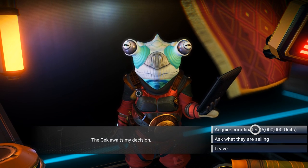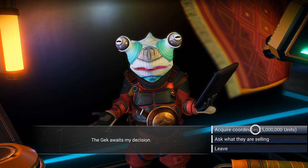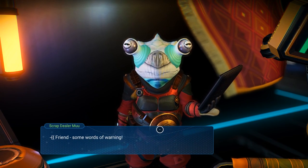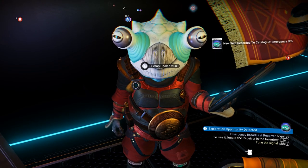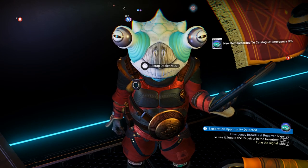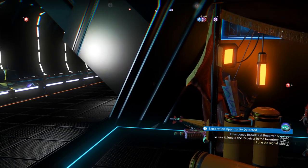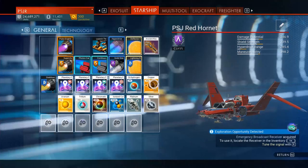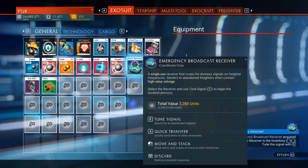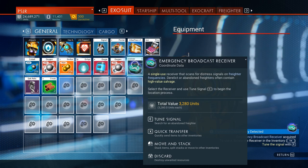But for five million — that's a lot, dude. Well, I'm assuming we're going to get more than five million from the scrap. I think I have like 30 mil on me — I'm saving up for a big ship. This better be worth it. He did say go to a different system or this system, I don't know, I'm confused. New item recorded to catalog — emergency broadcast receiver acquired. It's single use — a single use receiver that scans for distress signals on freighter frequencies.